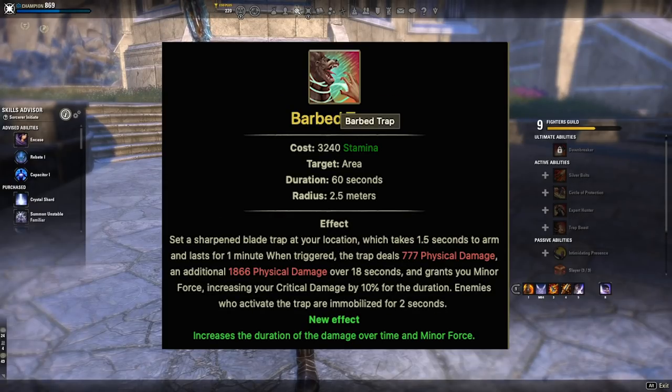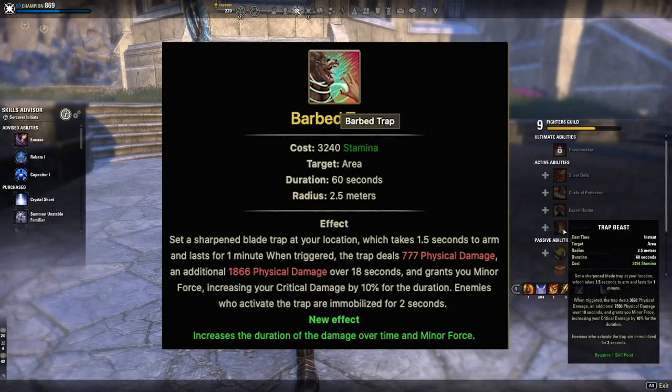The last skill is Trap Beast, and a lot of people use the Barbed Trap morph. When you place this before a fight and it triggers, it deals 411 physical damage and an additional 2,952 physical damage over 12 seconds. It grants you minor force, which increases your critical damage by 10% for the duration — which lasts a long time. The morph increases the duration of the damage over time and minor force, making it a really good morph for DPS roles.